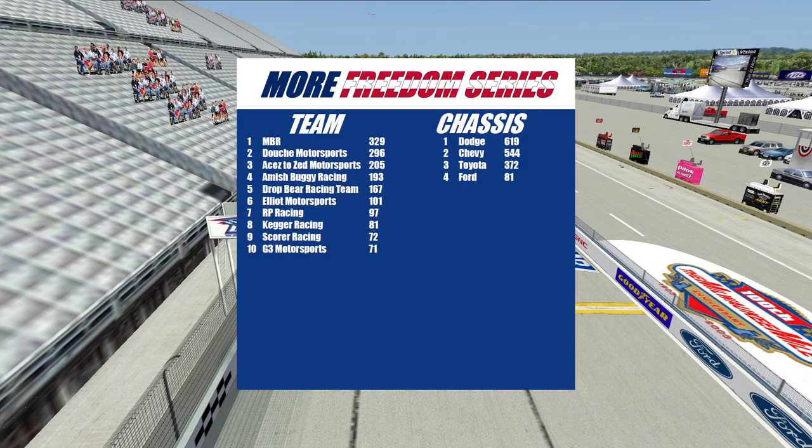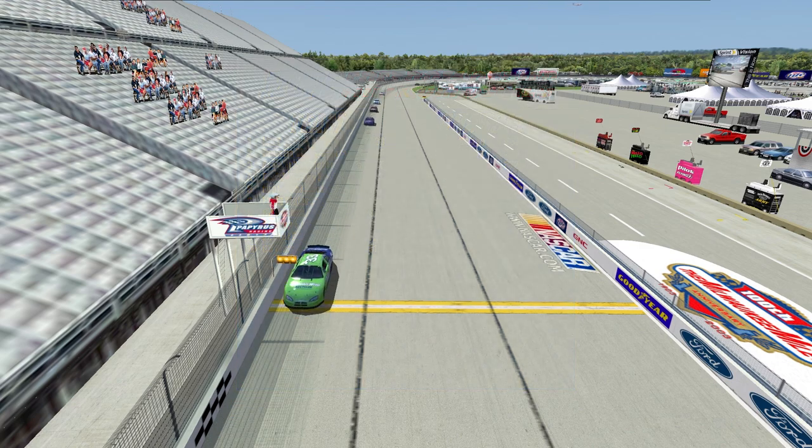Let's check in on team and chassis standings. NBR still leads the way with Douche Motorsports second, Aces to Zed Motorsports third, Amish Buggy Racing fourth, and Drop Bear Racing in fifth. In chassis standings, Dodge has a commanding lead over Chevy, Toyota, and Ford.